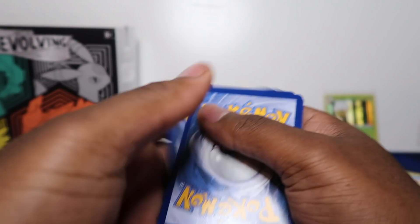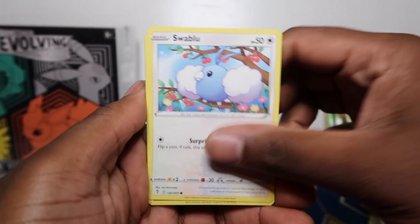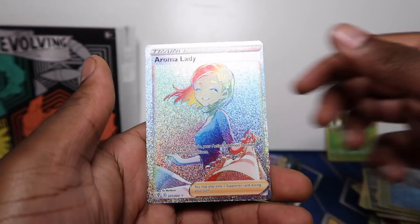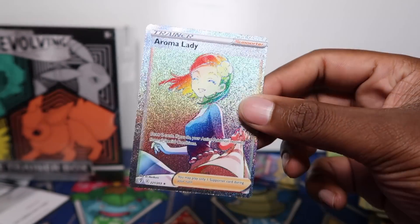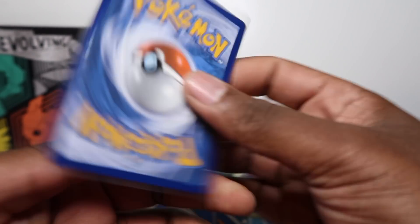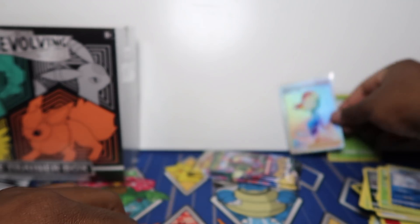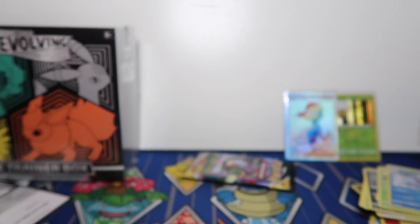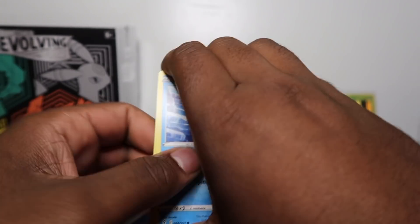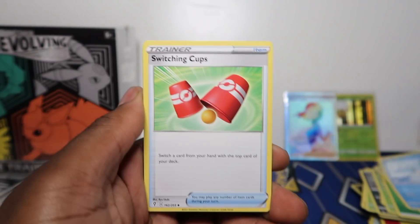Five packs in and we've only got a holo rare so far — Stoutland and Meloetta. Then Copycat, Zinnia's Resolve, Hoppip, Swablu, Aura, a Lava log... and oh! An Aroma Lady rainbow secret — let's go! However, as you can see the centering is terrible — left to right on the back and very noticeable on the front. Centering has been a real issue since Chilling Reign.